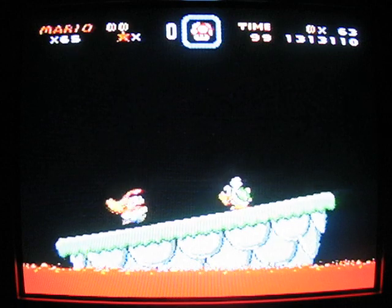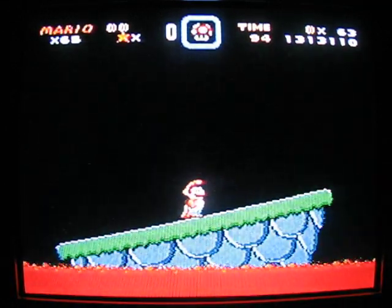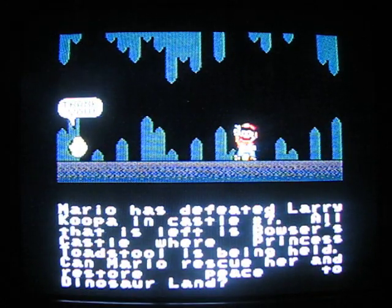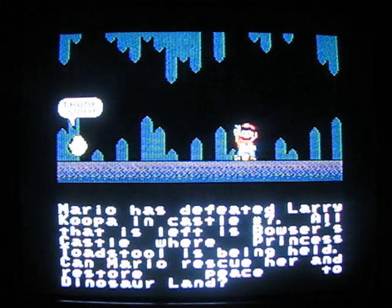Alright, here's the last boss — the Koopa Kids. And guess what? It's going to be an easy one. You remember how to defeat that guy from the first world, right? Well, it's been enhanced by a bunch of Boo-dabuus, but it's still easy. That was Larry, and that is it for the Valley of Bowser, except for the main castle, but we will not be doing that until the very, very end of the game. Yes, there is a lot more to this game. Mario has defeated Larry Koopa in Castle 7.